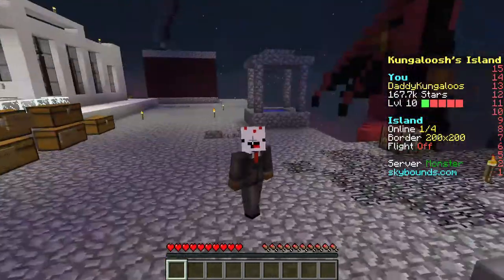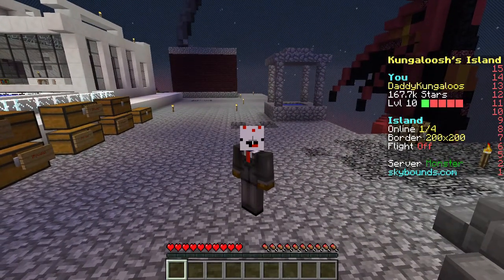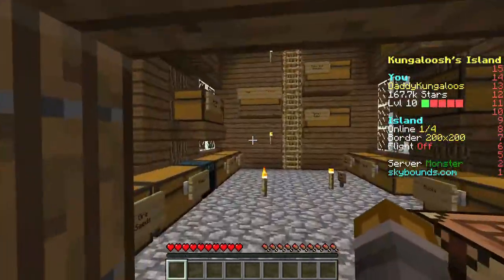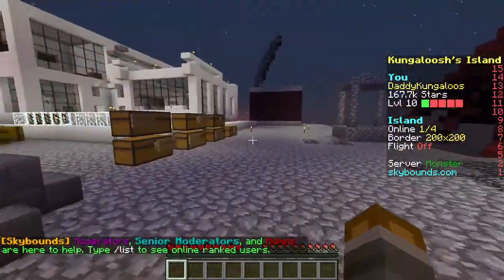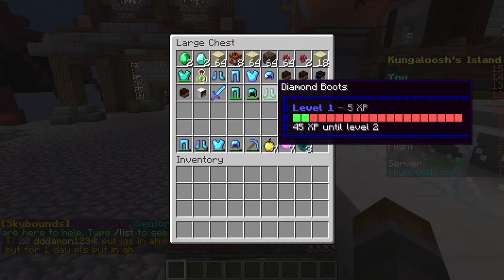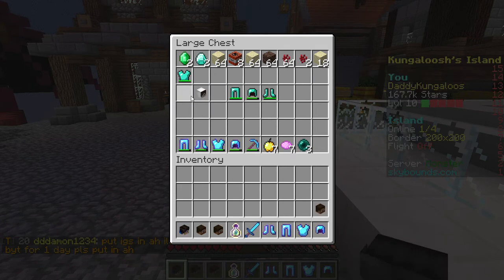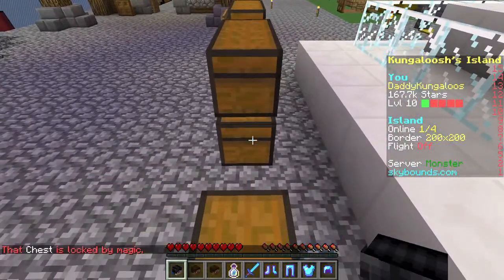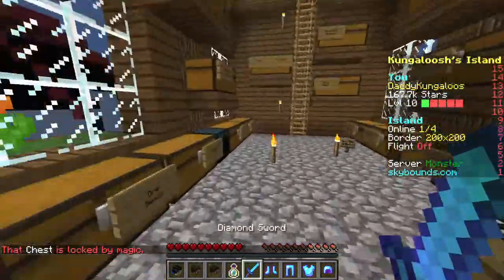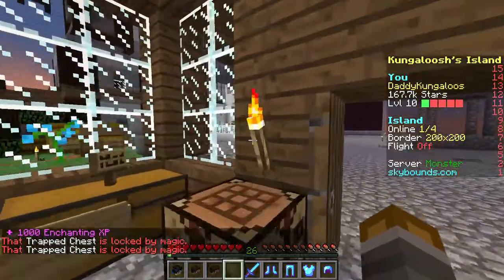Hey everyone, it's me here, welcome back to Sky Bounce. Today you might be thinking: wait, this isn't your main account — and you're right, this is my alternate account, because today we are going to be doing the enchantment challenge. I forgot to grab sticks for the first one — this proves how ready I am.